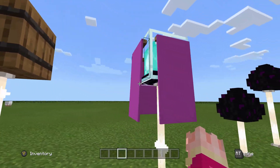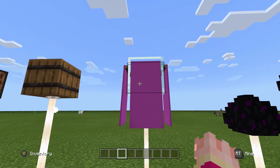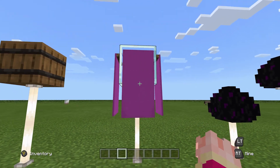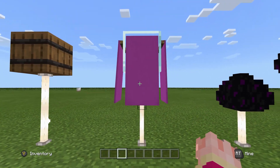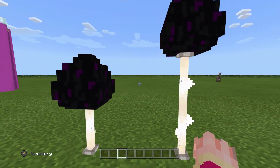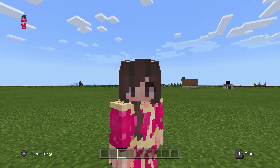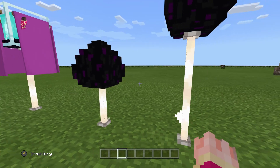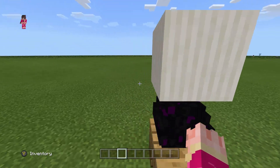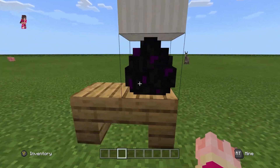A beacon with some banners on it — using a loom or a crafting table and some dyes, you can actually customize this lamp so you can have banner designs on the banners as well. You can do big or small with this one. N-Rods and a dragon egg — a bit expensive. And finally we have a dragon egg with a pillar of quartz, which doesn't actually function like the other ones with N-Rods, but I think it looks cool.